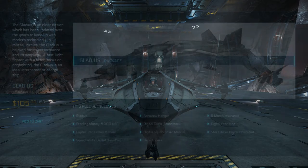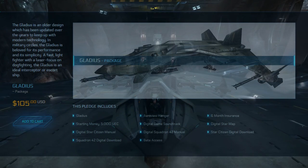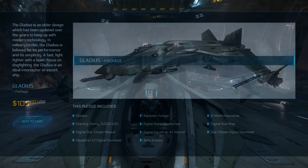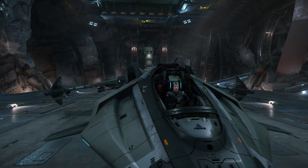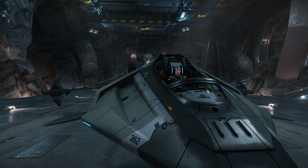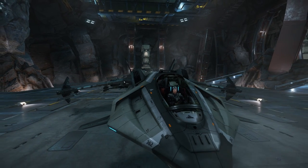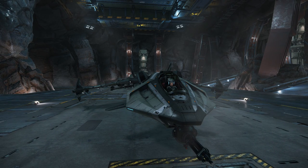Now let's talk pricing. $105 for the Gladius — I think it's a little bit steep. I'm a thrill seeker and I liked flying this ship; it was dangerous and gave me a great feeling. But with a ship that has such a very defined role, you might want to be careful. I like multiple-role ships, and you can only use this maybe two ways: as a scout and as a military fighting plane. I'd save your money for another ship and buy it later. Great fun if you're a thrill seeker — get it now. Thanks for watching, guys. More on the way, and don't forget to pledge.